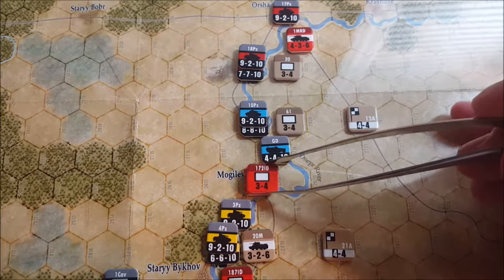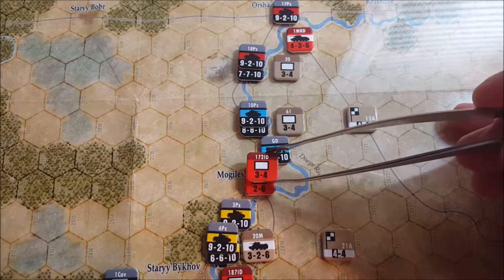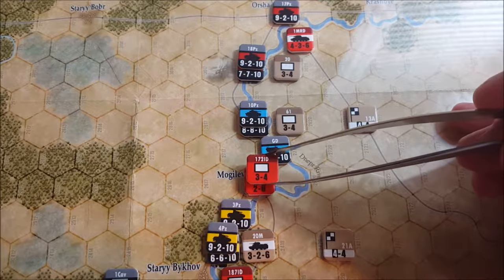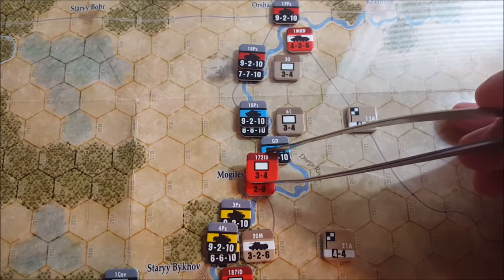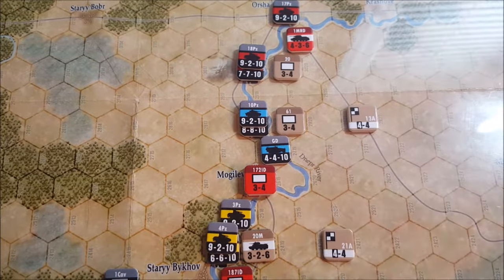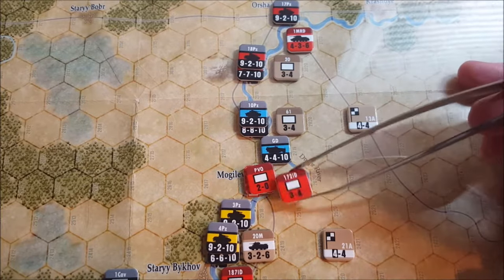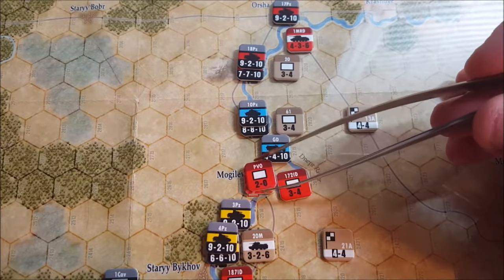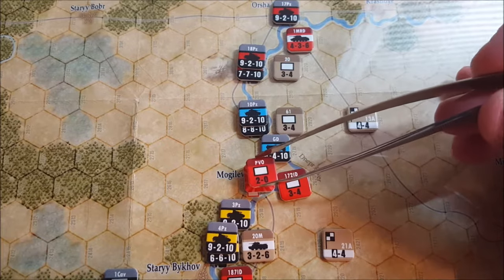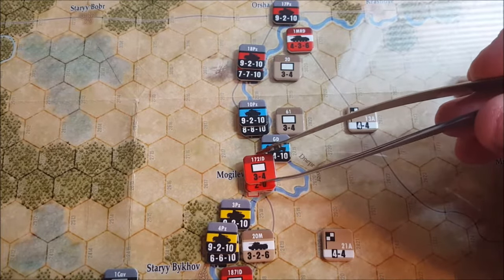We've got units here in a city — a PVO unit and an elite infantry division on top. If we add up their combat value, it's going to be five, and they're in a city. They're in Moglev, and that's going to be important — it's actually a victory point on the map and comes with a VP chip. So we're going to want to capture that for sure. They've got five in the city.